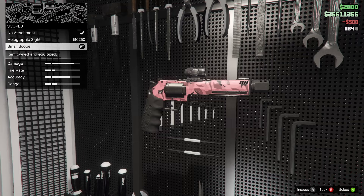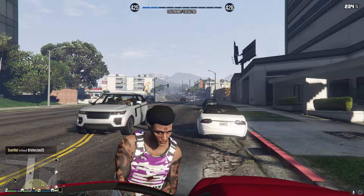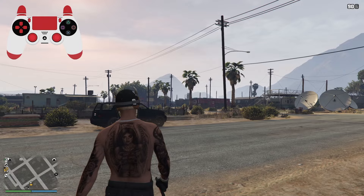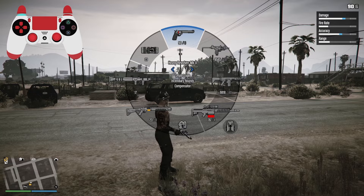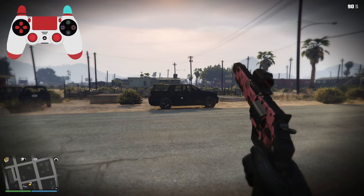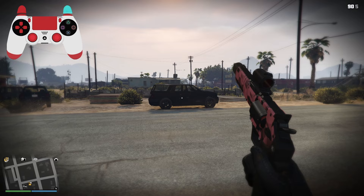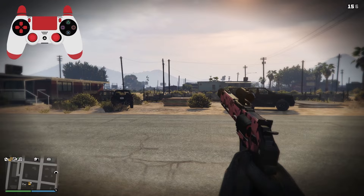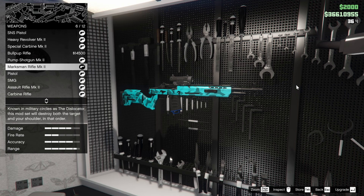The heavy revolver with a small scope, compensator, and incendiary rounds is generally a guaranteed one-shot kill weapon. Although it takes a moment to refill the chamber, you should really only need to shoot once. A fun glitch you can do with this weapon creates a minigun effect — go into first person, press the left bumper to open the weapon wheel while also pulling the trigger to shoot at the same time. Do this until the gun shoots while pointed up to the sky, then keep shooting until the last bullet fires the minigun effect.